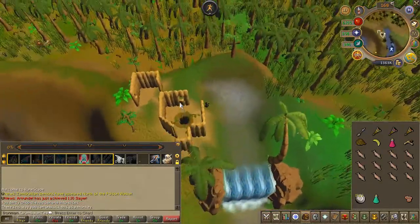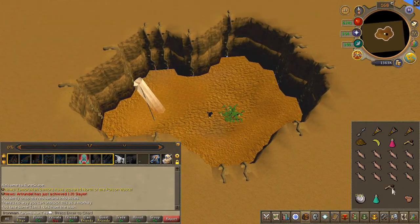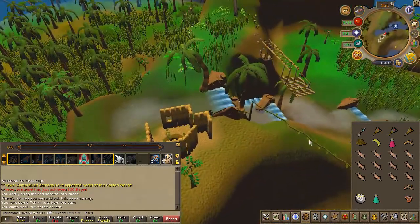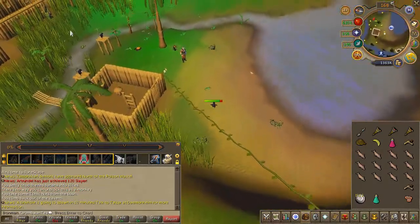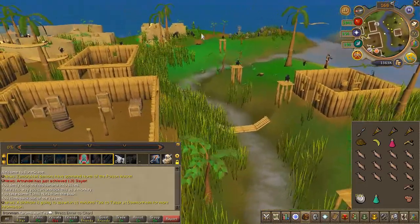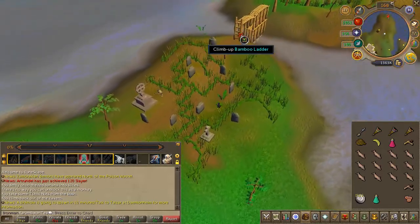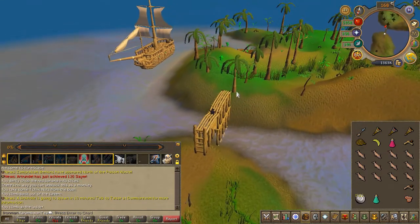Before you grab the rope for the last obstacle, you'll find a hole nearby — go ahead and pick the bush. Proceed with the last obstacle of the agility course and head to the far east side of the island. Unequip any Grigri to jump out of the obstacle.